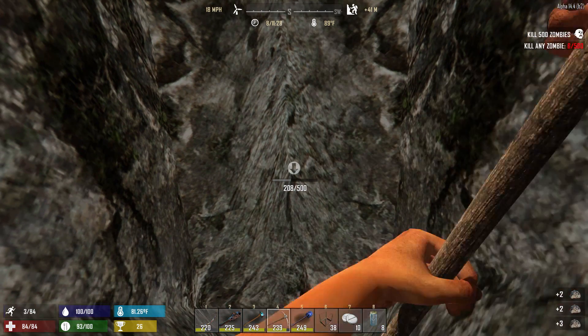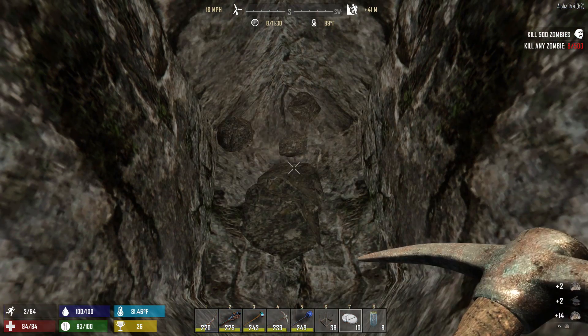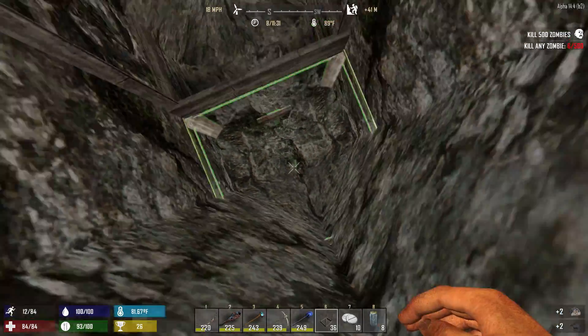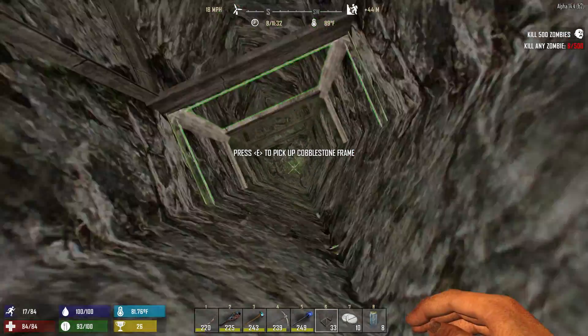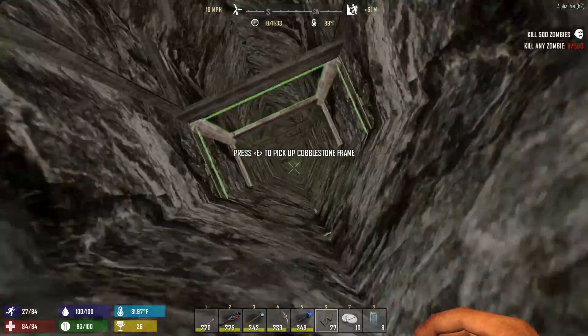Actually, what we should do instead of mining today is we should set up our spikes along the building. I wanted to do that earlier and then never got around to it. So let's get out of here. I might have to go chop some wood but that won't be so bad.